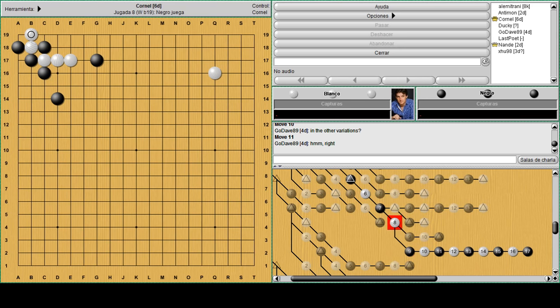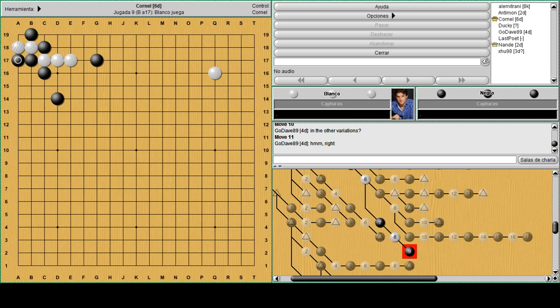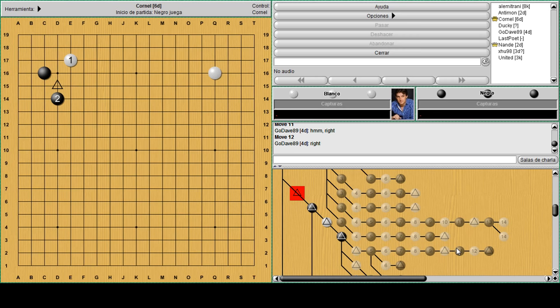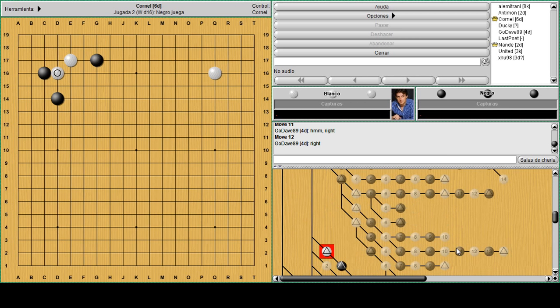That's why many times black will play the atari from the other side - because even if you go down, let's say this works, now black has to live in the corner so he will push and turn down. It's really situational anyway. I think I went a little bit further ahead of myself here in the file, let me get back on track.